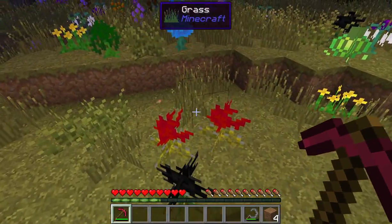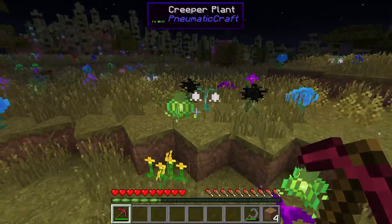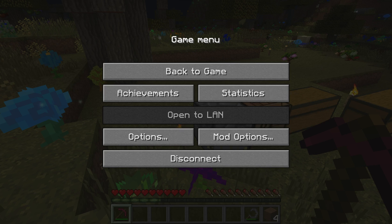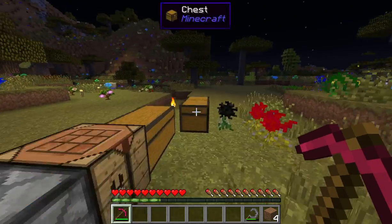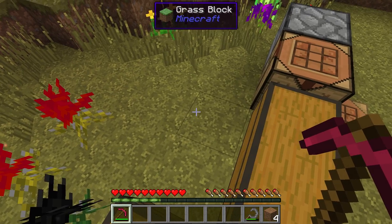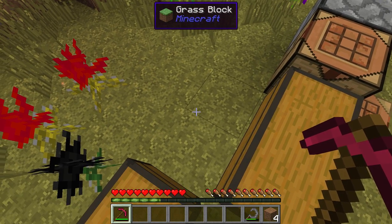We have Compact Solars, which allows you to get upgraded solar panels from IC2. With Dense Ores, which adds dense versions of ores that you'll find in their veins that give you a little extra. And Dimensional Anchor, which adds some nice chunk loaders.